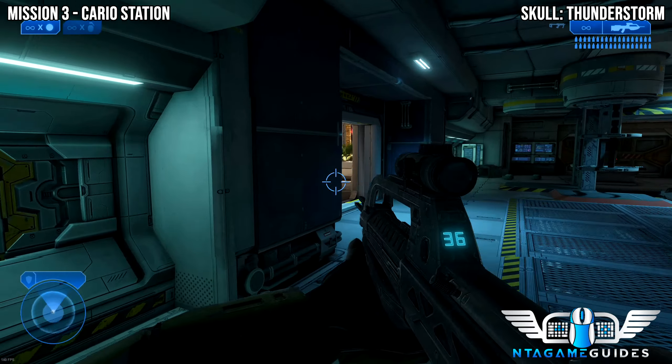And now Mission 4 Outskirts, this is probably one of my favourite levels. As we start the level, jump up the light fixture and go left, and you should hopefully find the Blind Skull.